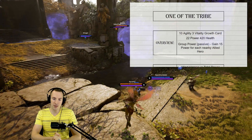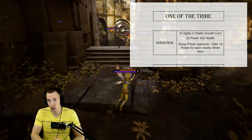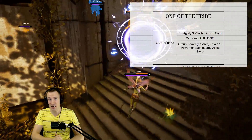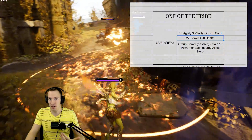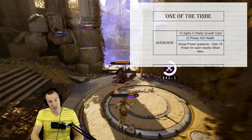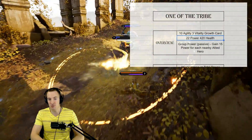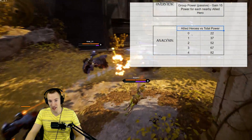That was the TLDR. Now for a more in-depth look — what's the math that proves some of those statements? If you want to learn about the card, here it is. One of the Tribe is a 10 agility, 3 vitality growth card — a 13 cost card, so it's quite expensive. You gain 22 power and 422 health, which is a lot of either stat. With such a high base stat card, the passive is also very strong — it's called Group Power. You gain 15 power for each nearby allied hero. If you're alone, you gain nothing; you just have 22 power.